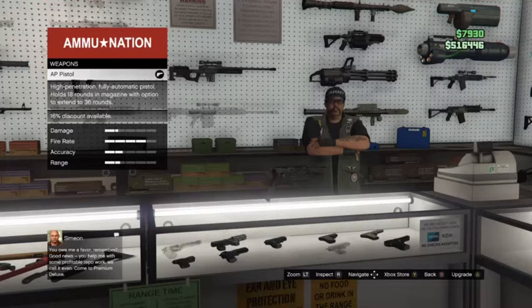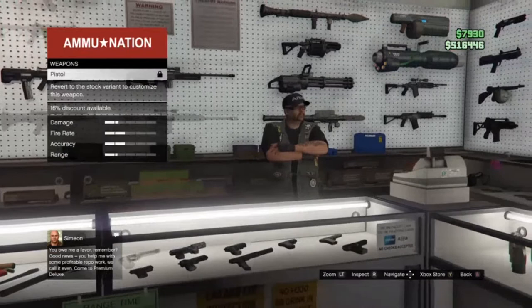Starting with the pistol category: the AP Pistol is the preferred weapon. The reason I'd go with the AP Pistol is, first, it's fully automatic. Second, it's the best thing to shoot out of when you're in a drive-by or shooting-out-of-a-car situation. Fully automatic — you just spray it and hit shots consistently. I prefer you get this weapon.